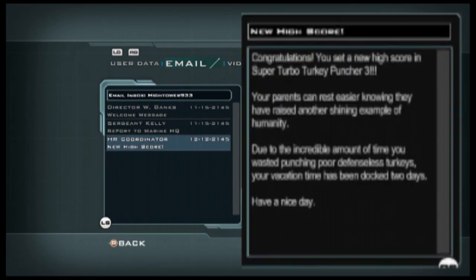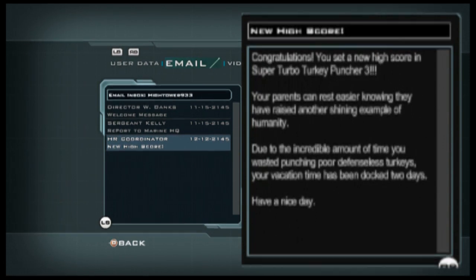It says: "Congratulations, you set a new high score in Super Turbo Turkey Puncher 3. Your parents can rest easier knowing they have raised another shining example of humanity."